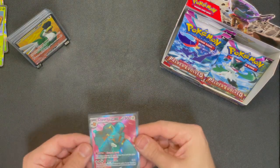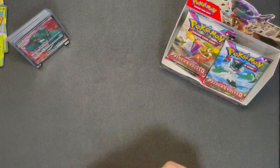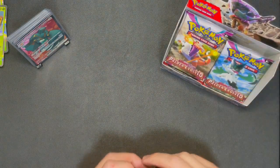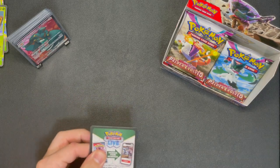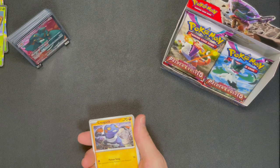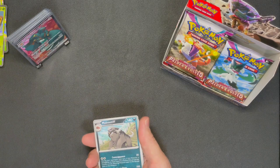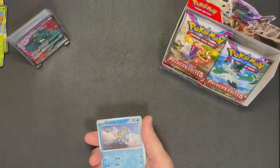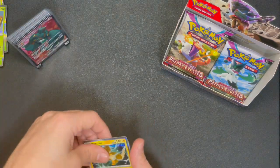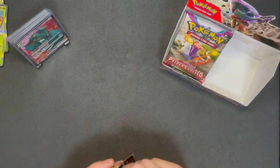One, two, three, four - counting the packs, generally the average rate is a pull per three packs, so hopefully we see one more and it would be nice if it was a double banger. Frigibax - no double banger - Tauros and Puma. Deal energy and your code card, we're getting close.